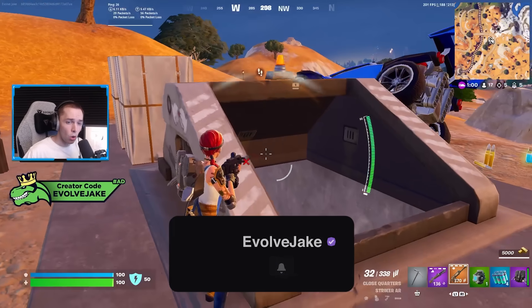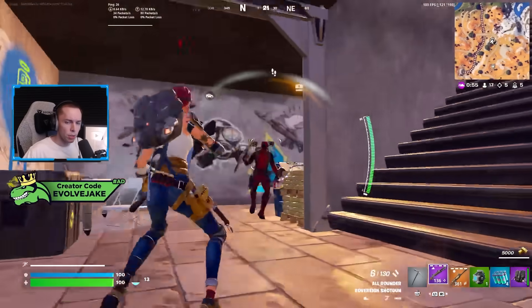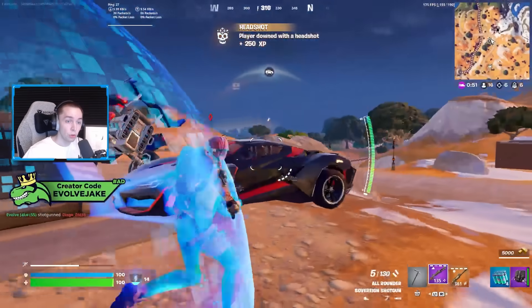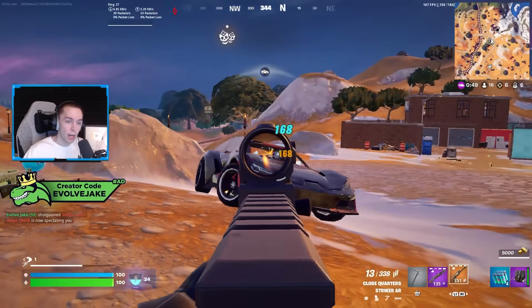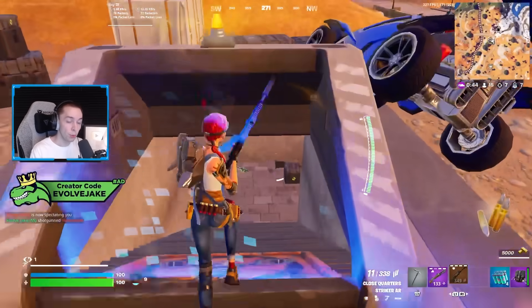I feel like a lot of times I would stagger the block and then have maybe five or six shots left before needing to reload, so I think this is a great change that adds a lot more counter play. The spawn rate of the Captain America Shield was also reduced — I've seen numbers ranging from 20 to 30 percent — so you should be seeing less of it in your matches, which is great.